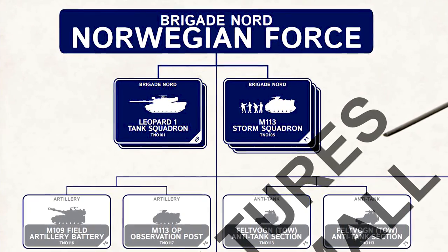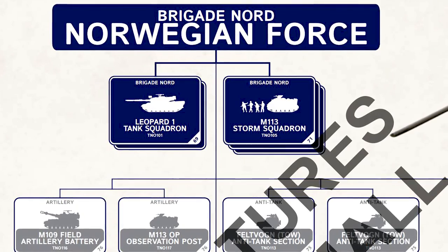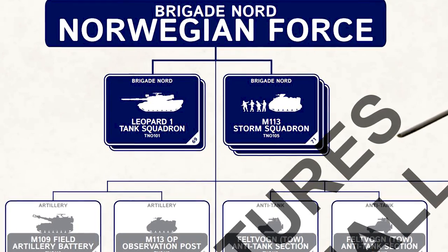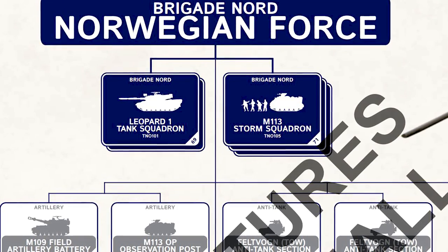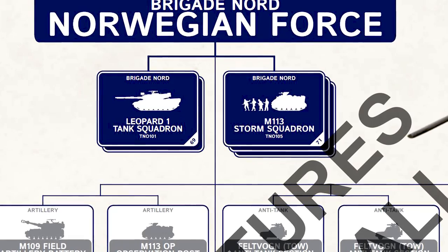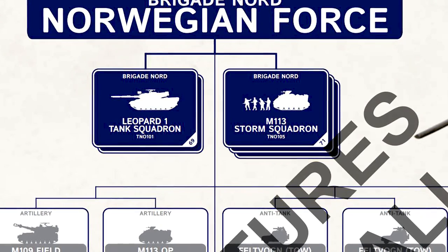The Norwegians can also be supported by the US Marines, and the Marines are actually in the support column. So you can be supported by American M60s, Apaches, and Cobras. That was kind of exciting.